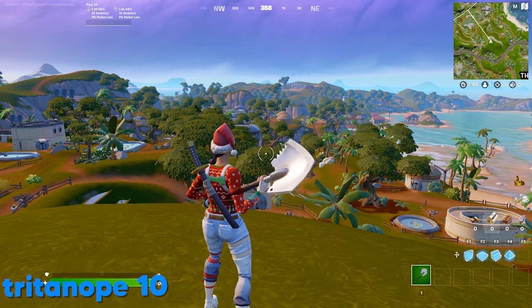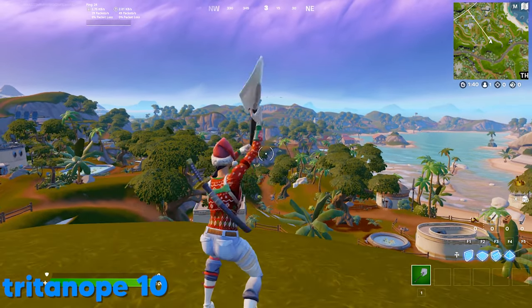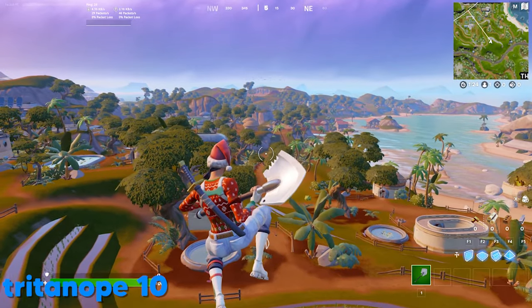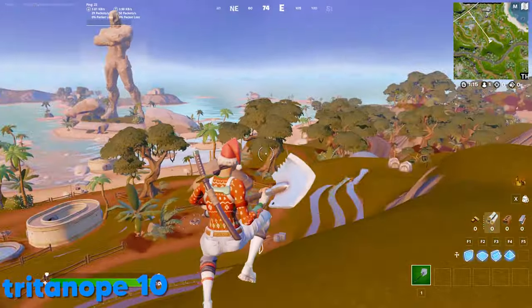And then finally, this is Tritanope — the last mode. Keep in mind, all of these are at 10. So this is basically a very bright version overall, and it still does have contrast and everything. But overall it's a lot more bright than the other modes, and it kind of makes everything look a bit more vibrant. It's got a real vibrant feel to everything, and overall I like it.